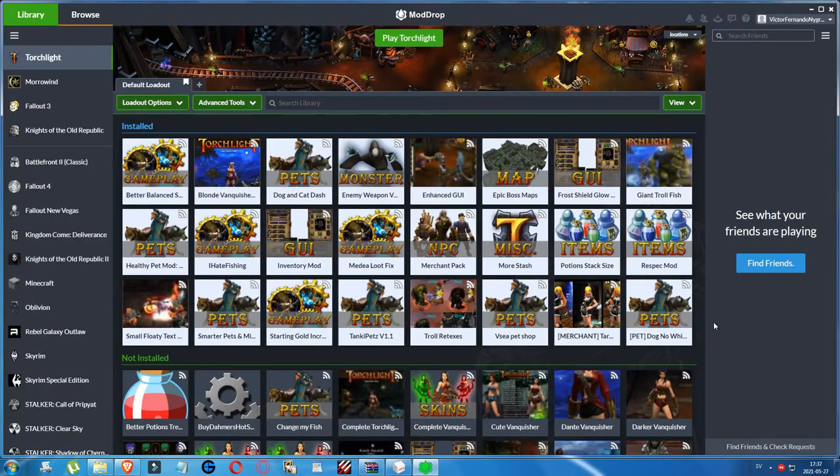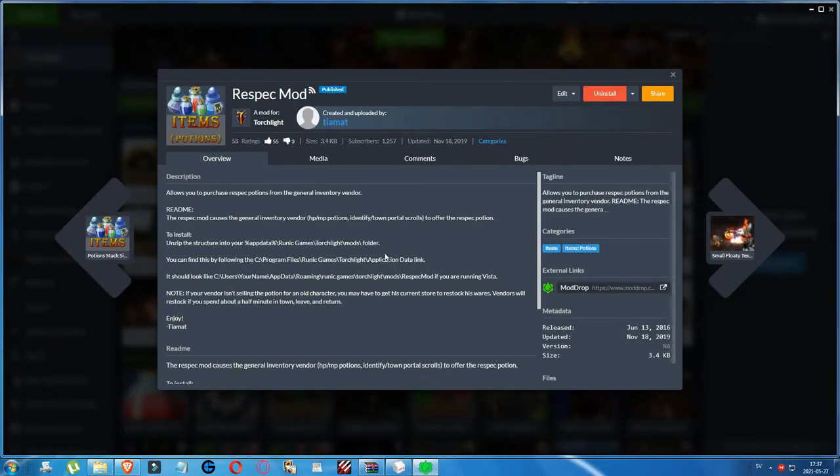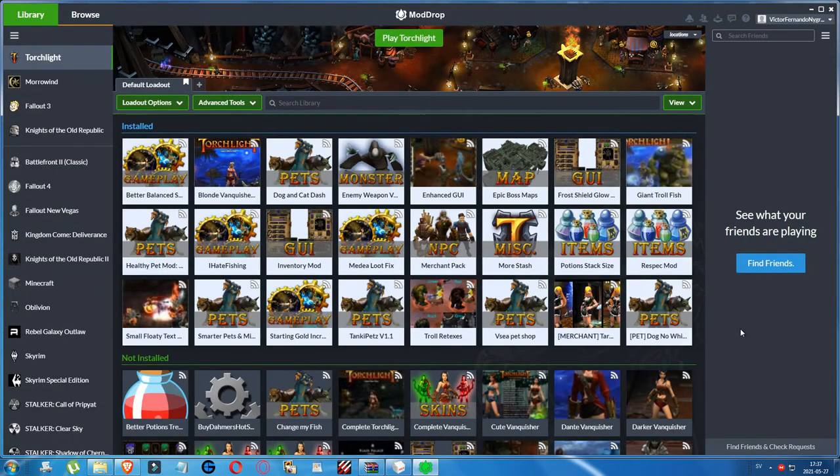And then the Respec mod, which allows you to purchase respec potions from the general inventory vendor — the one that sells hit point and MP potions, identify scrolls, and town portal scrolls. When you take that potion you will be able to give your character all his or her skills again from scratch.